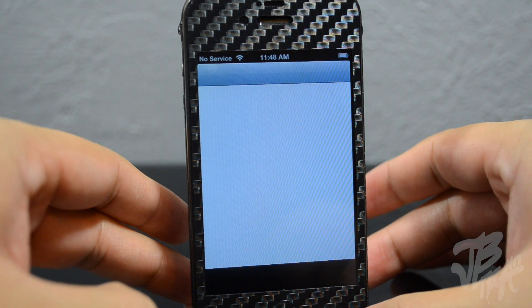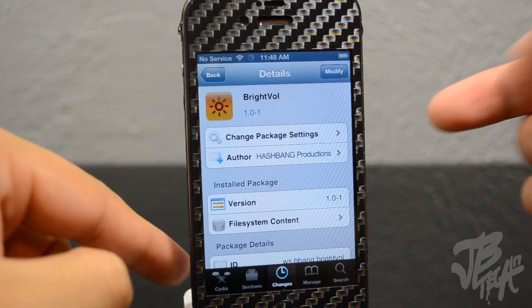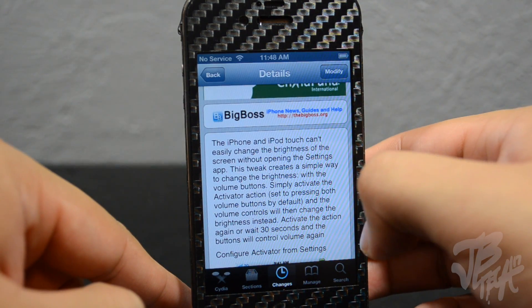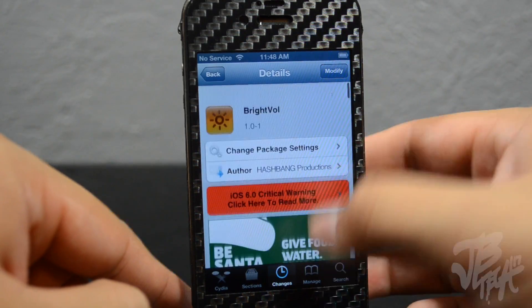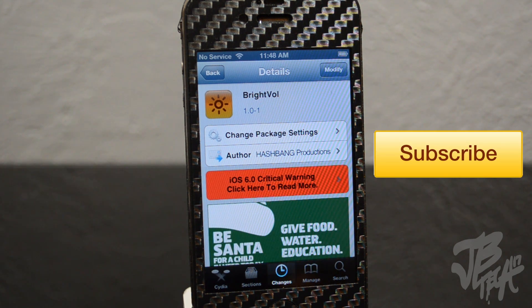Again, it's called BrightVol, also known as Bright Volume, from the developer Hashbang Productions. It's available for the iPhone and iPod Touch. That's going to be it for this video — as always, hit that like button if you enjoyed it, and stay subscribed for future tweaks.